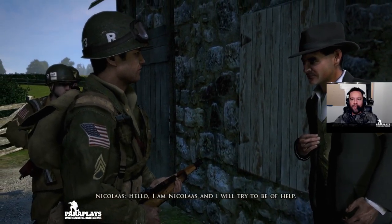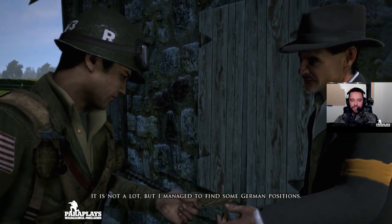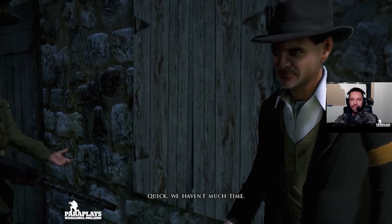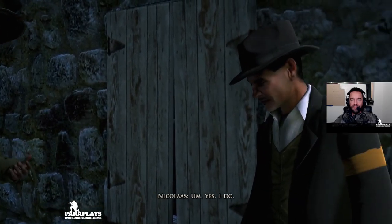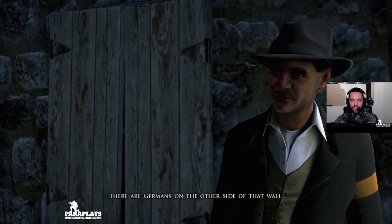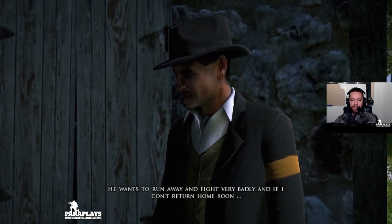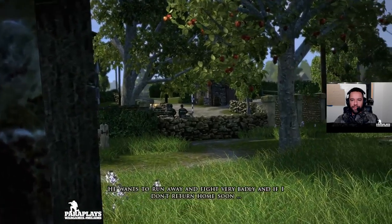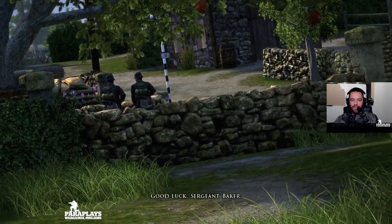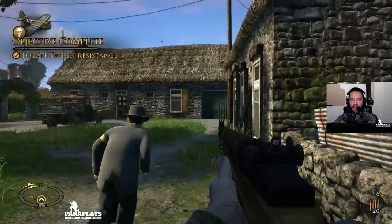I'm Nicholas and I will try to be of help. Here I've prepared the map — it is not a lot but I managed to find some German positions. Quick, we haven't much time. He speaks good English. Yes I do. We must be very careful. There are Germans on the other side of that wall. Now I must get back to my son Peter — he wants to run away and fight very badly, and if I don't return home soon, I'm afraid he will do exactly that. Good luck, Sergeant Baker. Just hope we can trust this guy.